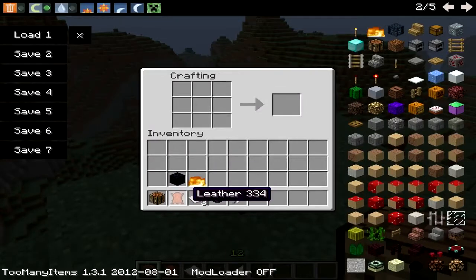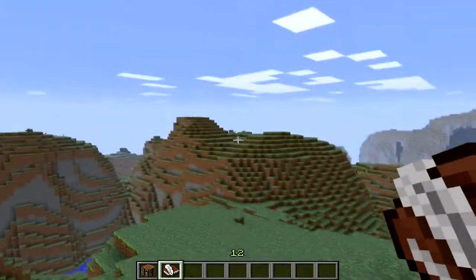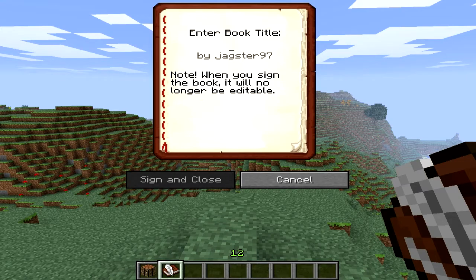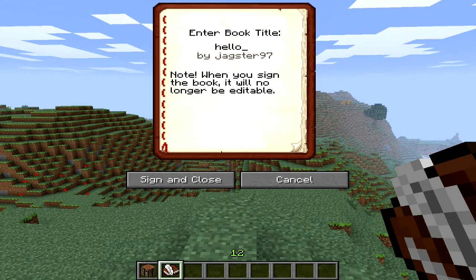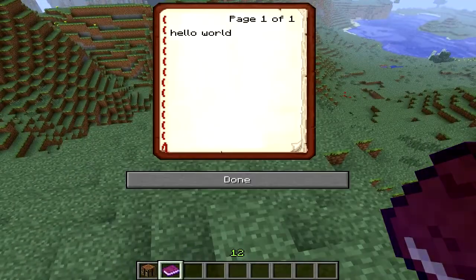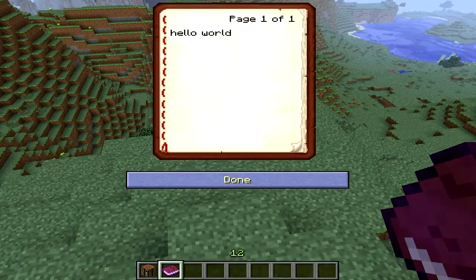The crafting recipe for a book has now been changed to include leather. You can also create a Book and Quill by placing a book, an ink sack, and a feather in a crafting table in this format. The Book and Quill can be used to write messages — maybe to other players or anything you want. The maximum, as far as I know, is 45 pages. You could write 'Hello World,' sign it off as whatever you want to call it, then sign and close. After you have signed and closed it, it will not be editable, but you can read through it and flick through the pages if you have multiple.